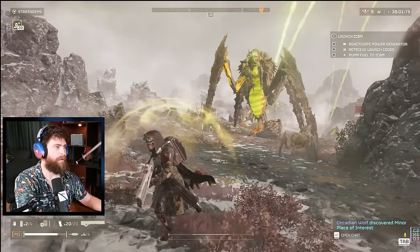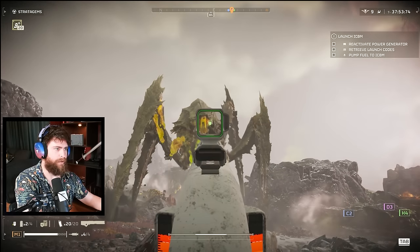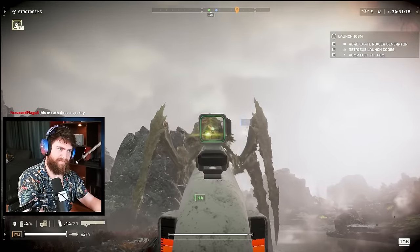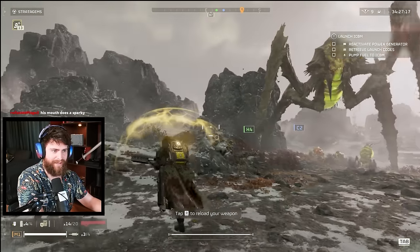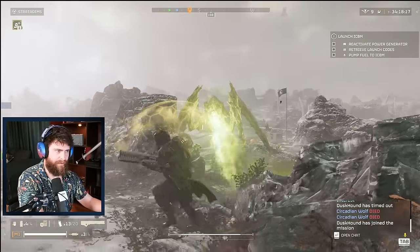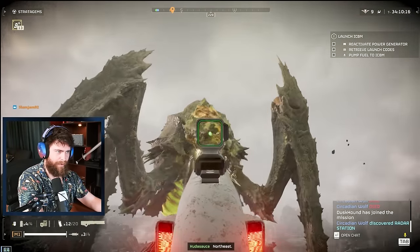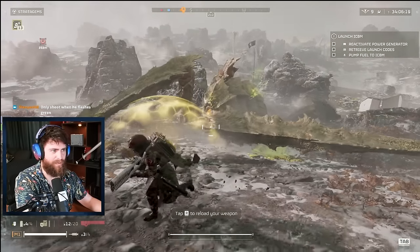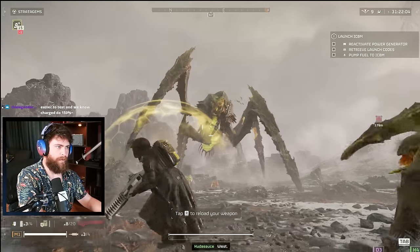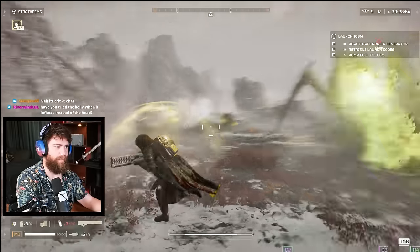Let's talk about Bile Titans and using the railgun. The most common thing you see is that you can one-tap a Bile Titan in the head with a charged shot from the railgun on unsafe mode. It's probably the most common thing people say — they're very easy to take out. But this is the myth-busting I was doing: in my experience it has been incredibly inconsistent. Yes, sometimes I one-tap them, but other times I do not. I think there's a potential for Bile Titan variants, like Charger Behemoths, that just have more health.